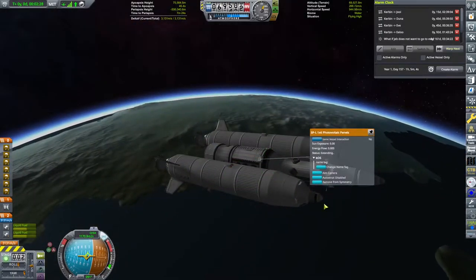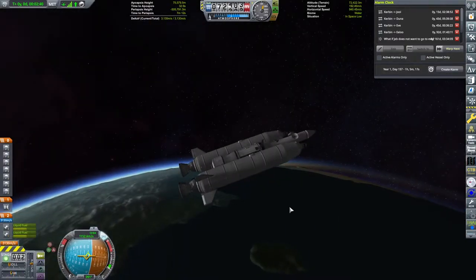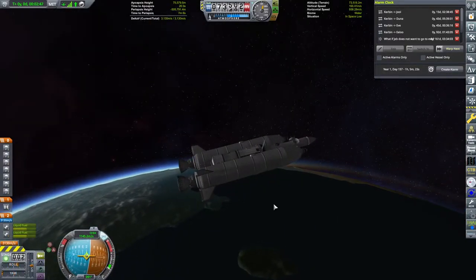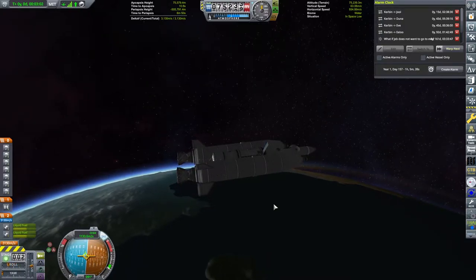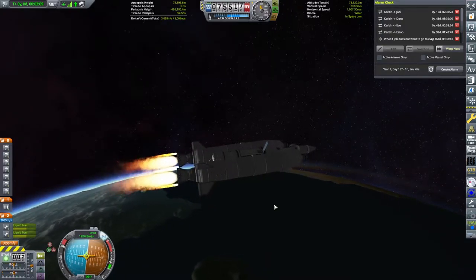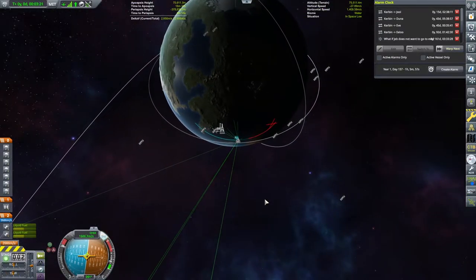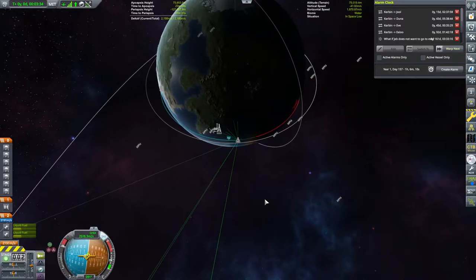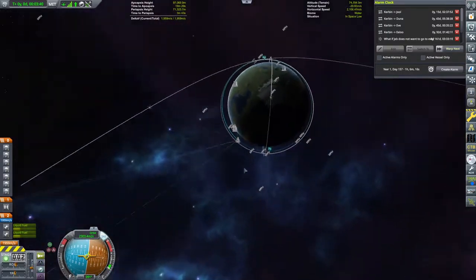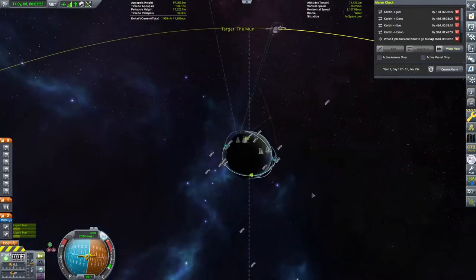A small deployment of solar panels ensures the probe core never runs out of power while we're up there. As we hit apoapsis I fire up all the engines and circularise the orbit, keeping it nice and low. The lower we are to the top of Kerbin's atmosphere the more Oberth effect we receive - just a small boost to fuel efficiency when lower in a gravity well. I'm not going to go through the mathematics of it, it's pretty complicated.